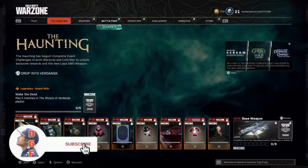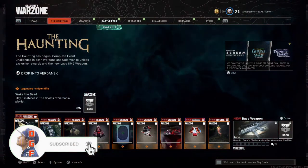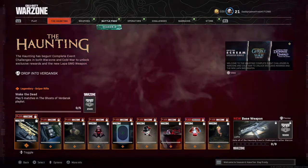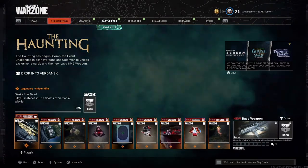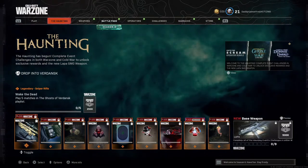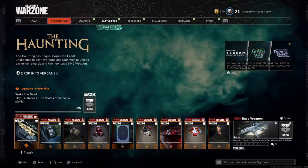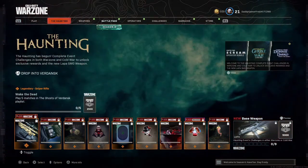What is up guys, I'm Daddy Gamer Fred and welcome back to another Call of Duty Warzone video. In today's video we're going to be going over the Haunting event that's going on right now inside of Call of Duty Warzone and also inside of Black Ops Cold War. Similar to the Haunting of Verdansk and every other Warzone event, there are tons of challenges to do to unlock cool items like blueprints, watches, emblems, stickers, and calling cards.